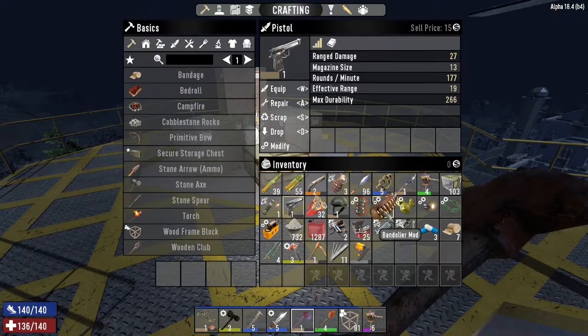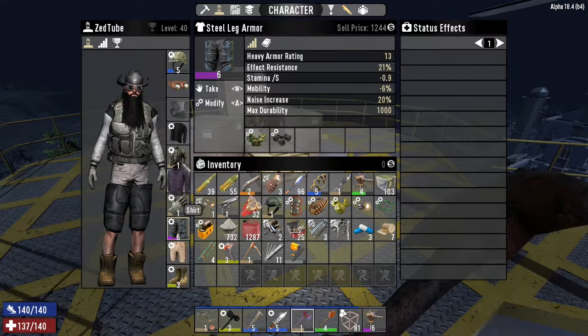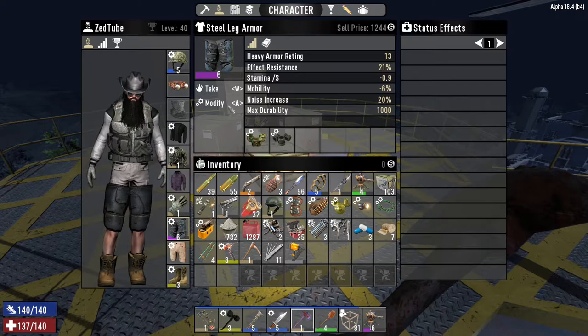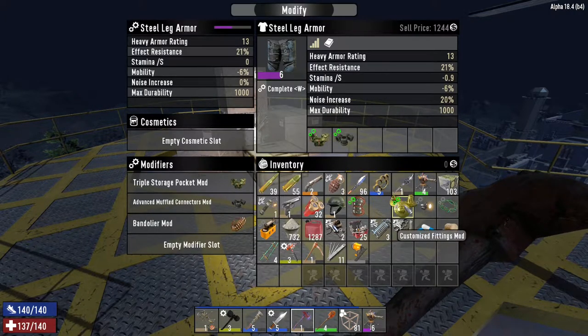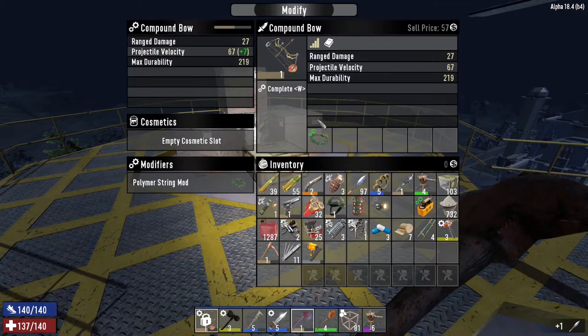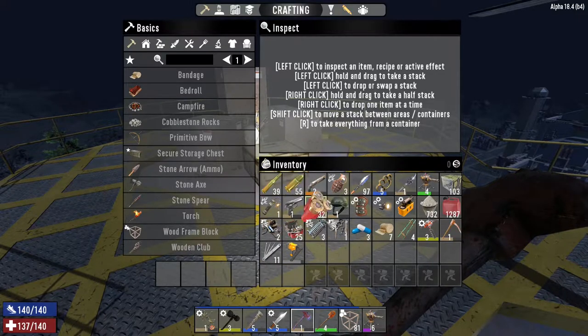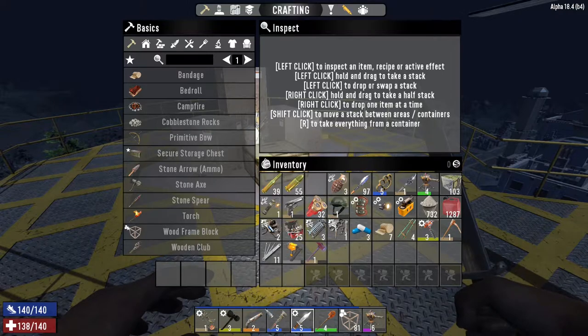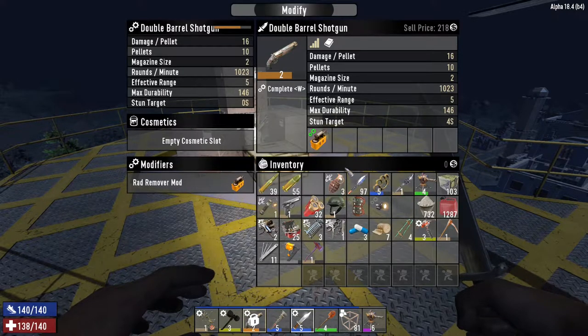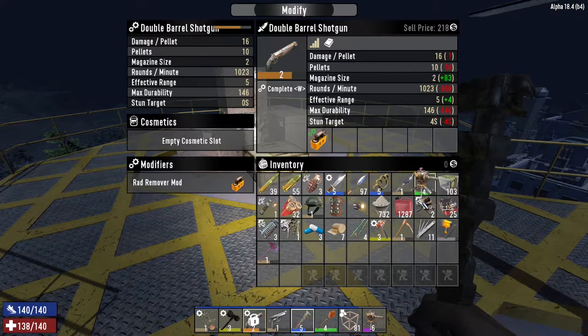That goes into your leg armor — let's put that in. I should be able to modify that and there we go, put that in as well why not. That thing makes you reload faster when you've got it, which is cool. We'll put that polymer string in — that gives you plus seven projectile velocity, that's not bad. Should we use the pistol or the shotgun? If I modify that I can put the rod remover in there, and then we've got the pistol as well. I've got three grenades.